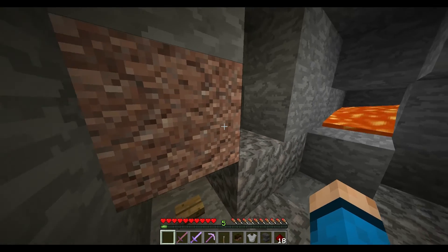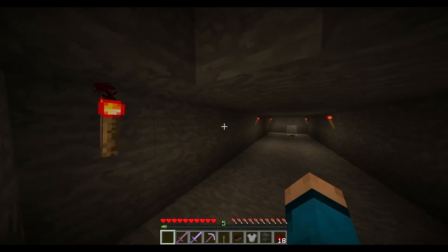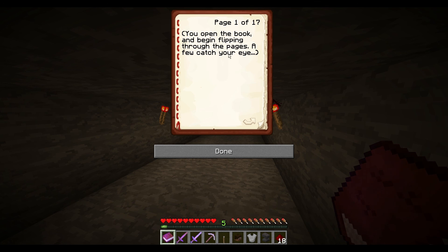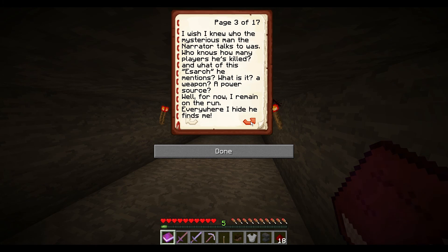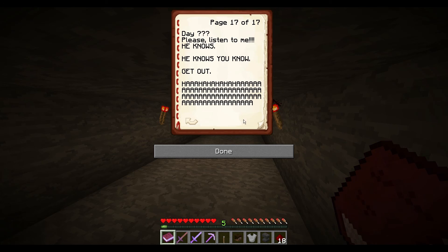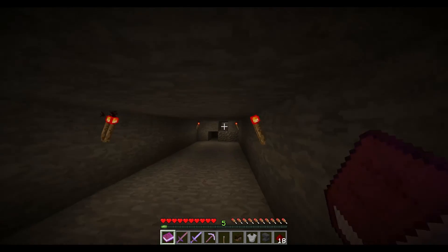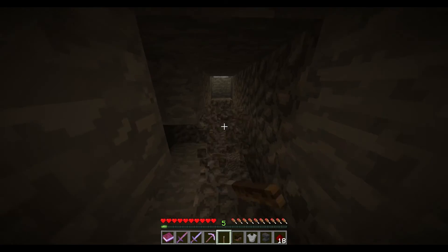So yeah, here we are. What do we do now? Oh, spooky. 'Diary' — as I just read it, you open the book and begin flipping through the pages. I knew something about this map. Do I have to read all this? 'Please listen to me — he knows, he knows you know. Get out.' Day blubber — this is scary. What does this mean? He said 'get out, get out' — so I just go this way?